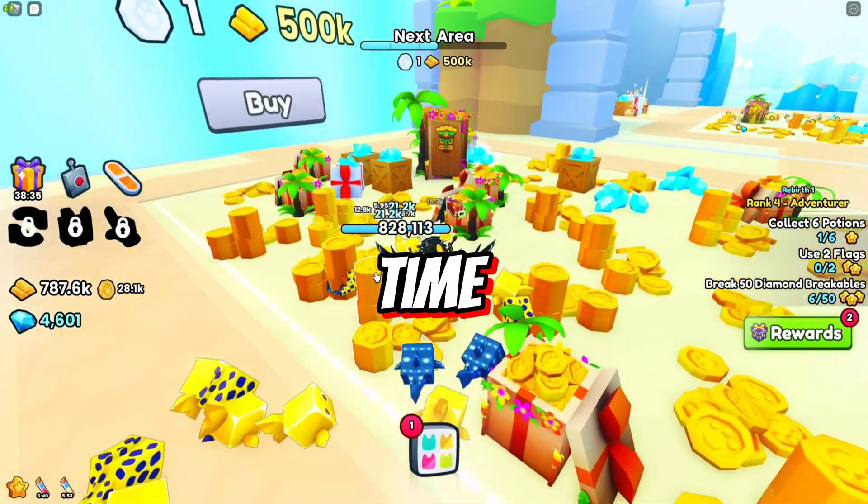The 100 platinum bar area has nothing, same with the 200 platinum bar area. The 500 platinum bar area has what looks like a Titanic Pits — let's go, it's time to get the best pets in the game at this point.